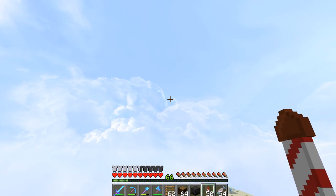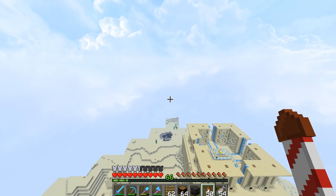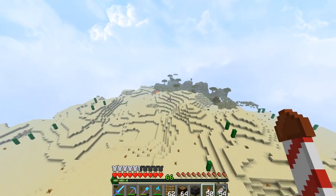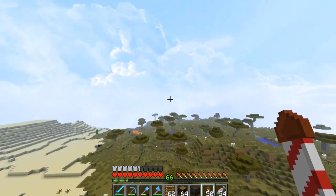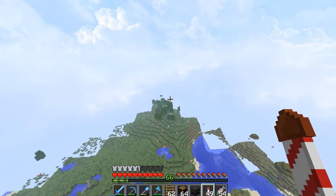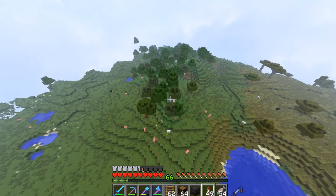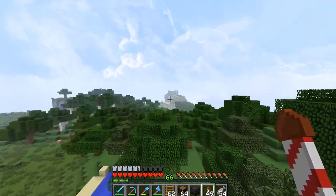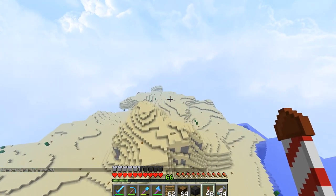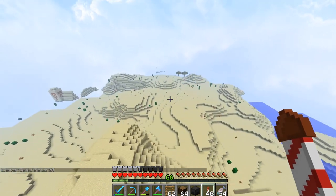Now I wanted to build this in a desert, and I wanted to build it in the closest desert. Obviously I didn't want to interrupt or get too near Cleo's base because it's just awesome — I don't want to ruin it with my build. There's a little bit of green area, and then there is actually another desert right behind, which is perfect. It's the right distance away from zombie Cleo's where I'm not going to be getting in her way.